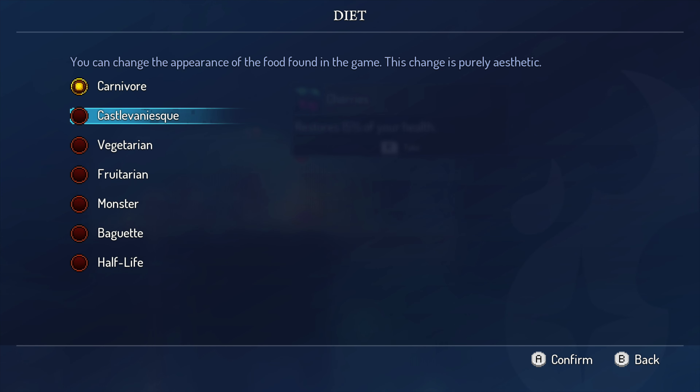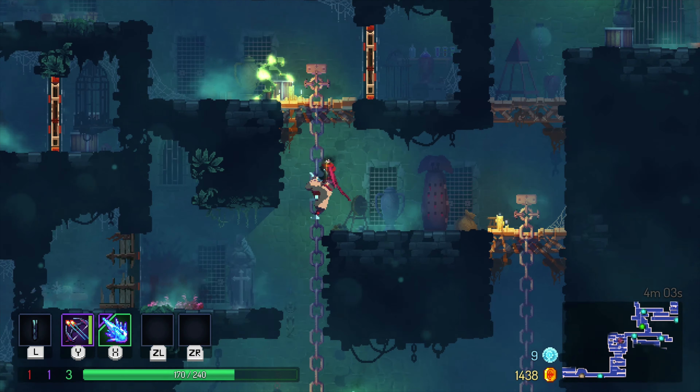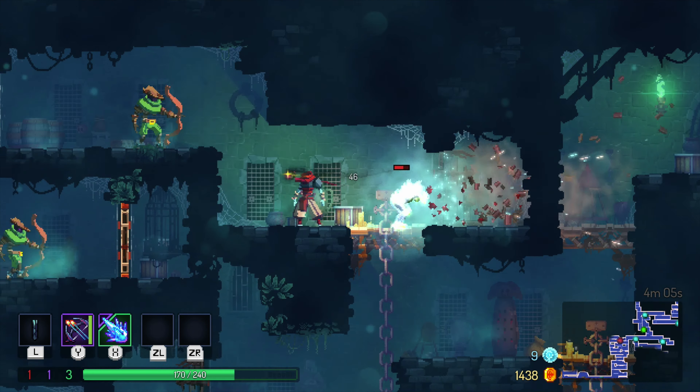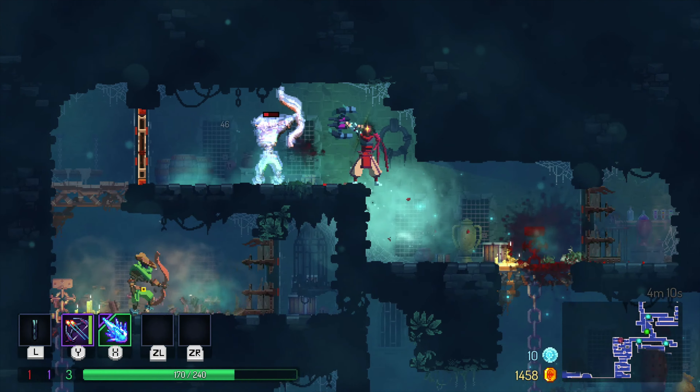This is cool — you can change the appearance of the food found in this game. I like to keep it on fruitarian. But whatever you do, please do not lock the game at 30 frames a second. Good lord, I never realized how slow and sluggish 30 frames a second could be. It really makes you wonder how some people can play other games at anything less than that.